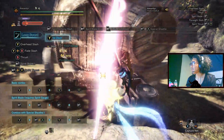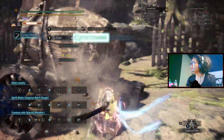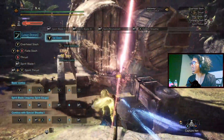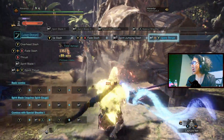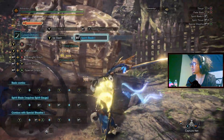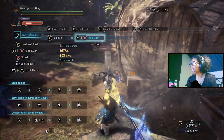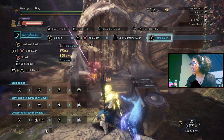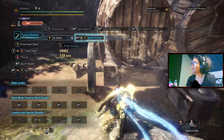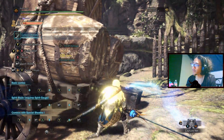Numbers will obviously go way up due to Agitator proc. All in all, it's a really fun build. True Razor Sharp means you don't have to run Master's Touch anywhere, but in order for that to work, I suggest having Alpha Bam Braces for the extra built-in Handicraft, so it allows you to build attack power. Hope you enjoyed the build — sorry I rushed the other one. Hopefully this is much better. Peace out, all my fellow weebs!